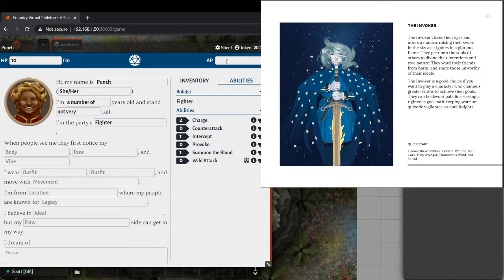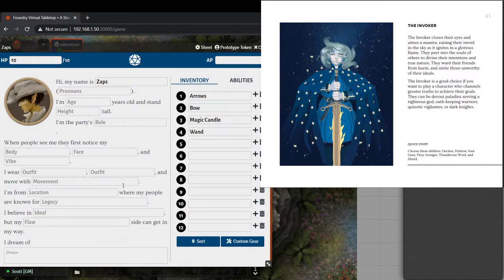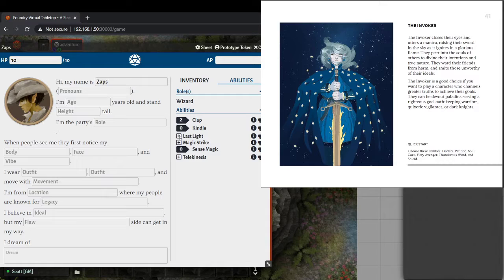Our wizard is fairly similar — we just picked six abilities and gave them a magic candle, which is basically a light spell. That's about as much conversion as we did. We gave them a bow and arrow because they're an elf, and then we selected some spells — or abilities, which are spells.